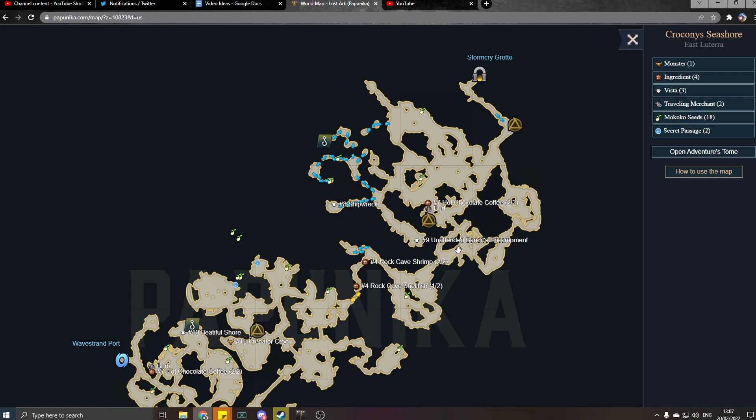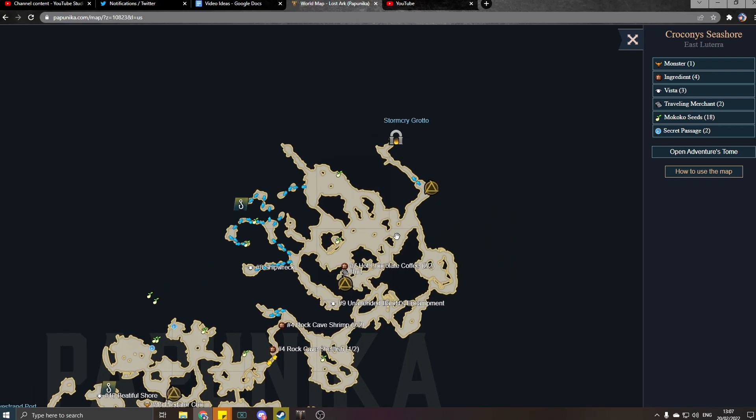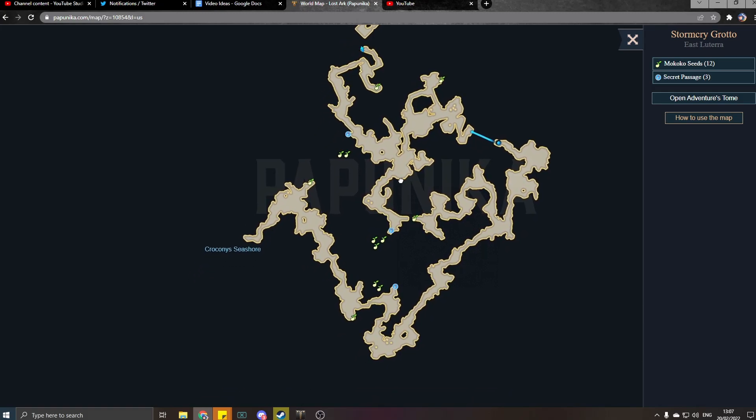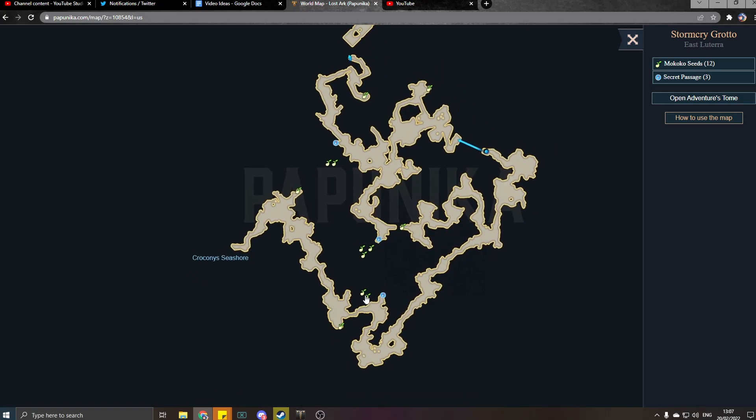If I go over here in Stormcry Grotto, you can see where to go to get all the different seeds in there, and of course it's going to tell you what you need to do as well. In this dungeon in particular you would have to kill the slimes and the bats on the map to be able to get through to these seeds. That's what I'm talking about — some seeds in the world have special requirements, especially in dungeons later on they're going to require you to do different things.